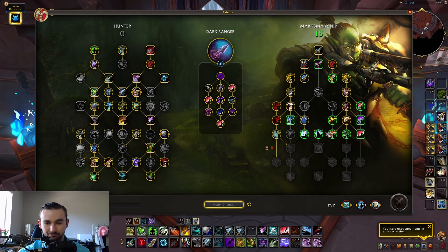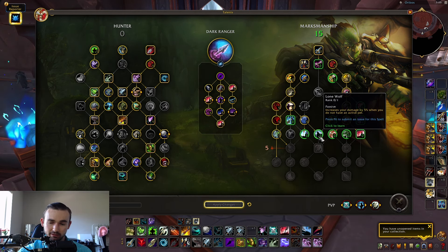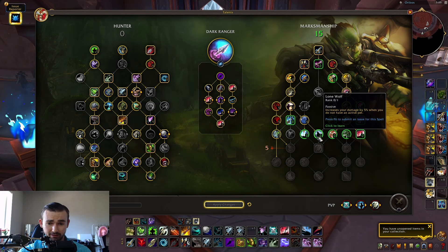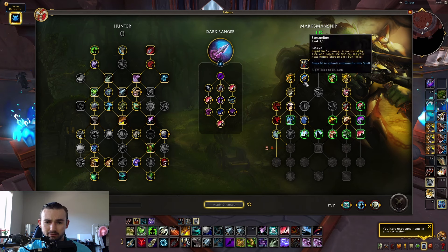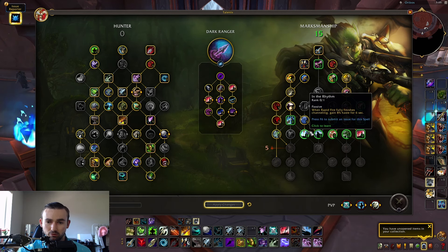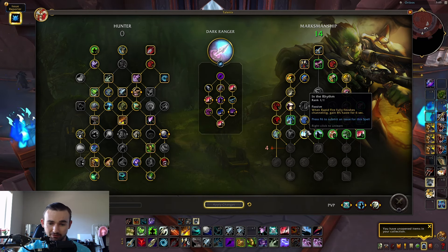Lone Wolf has moved down but got nerfed by 5% — it's now only 5% increased damage with no pet. In the Rhythm is also accessible now — you no longer have to choose between it and Surging Shots. Rapid Fire fully channeling grants 8% Haste for six seconds, definitely want that. Tactical Reload reduces Aimed Shot and Rapid Fire cooldown by 10%, same spot as before.